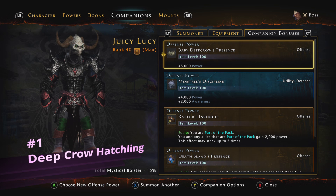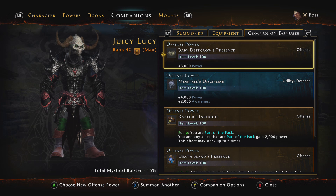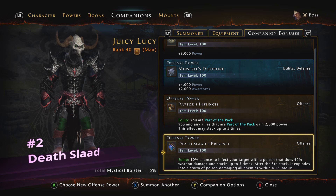The offensive power it has is called Baby Deep Crow's Presence, giving you 8,000 power. Coming in at number two — and I'm going to be honest with you guys — this could actually be in contention for the number one best offensive companion in the game. But the good thing is you don't have to choose just one, because DPS classes have three offensive slots. Coming in at number two is the Death Slaad. This is one of the companions I mentioned about two months ago in my companion video, and I talked about it because its bonus looked amazing. Now that I have gotten one at Legendary and further tested it, I can confirm to you guys — it is amazing. This thing does a ton of damage.